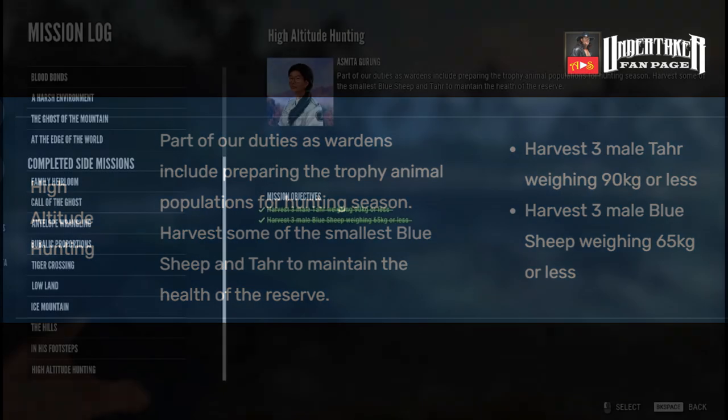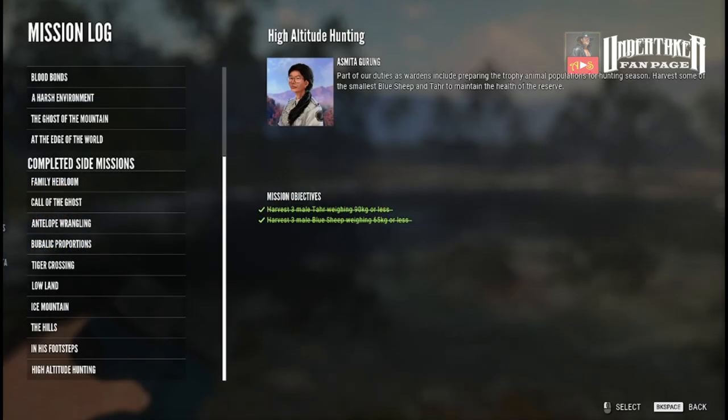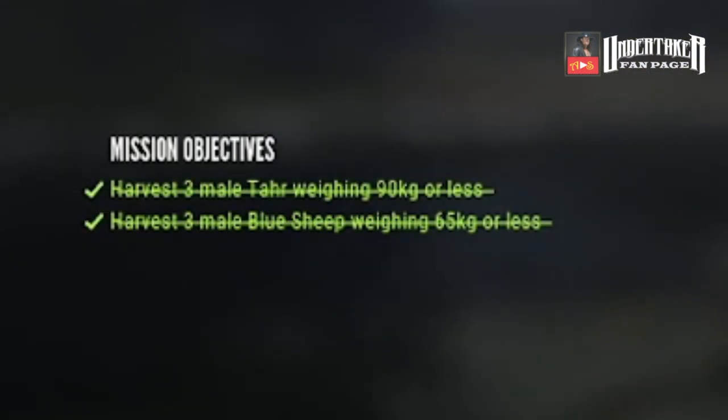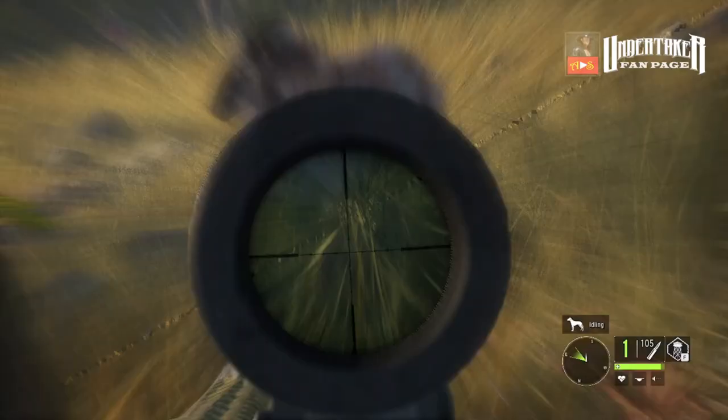The mission we are talking about here is called High Altitude Hunting, in which we need to harvest 3 male tar weighing 90 kilograms or less, and 3 male blue sheep weighing 65 kilograms or less. This mission is by far the most difficult mission on the map.